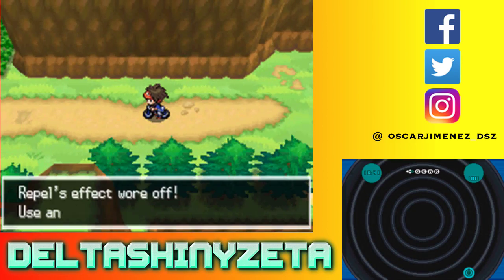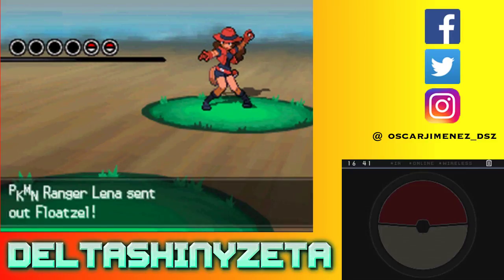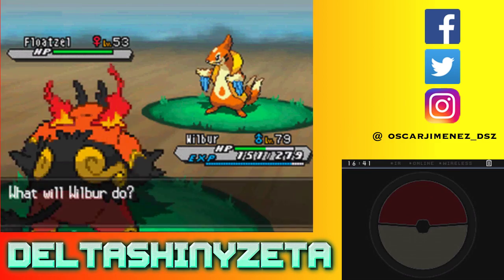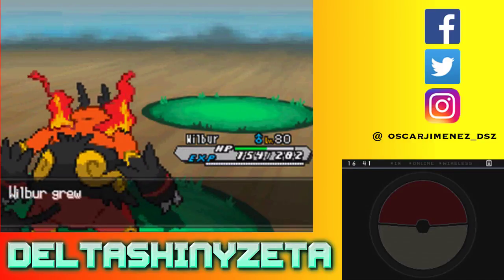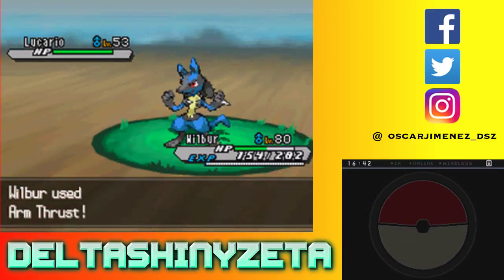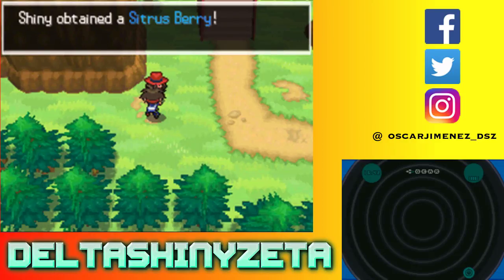TM05 Roar — nice. This area is completely done, time to go the only other way. Another Repel of course. Another trainer — there are actually three ways: up the steps, up through the grass, or to the left. Floatzel — he might Aqua Jet me but he did not. Return — one-shot kill! That puts Wilbur at level 80, finally! 250 Attack — holy shit! Lucario next. I'd rather conserve Flamethrower PP so I'm gonna use Arm Thrust. Should kill in two hits — yeah, Lucario's not very defensive. That's taken care of as well. Let's get a Citrus Berry.